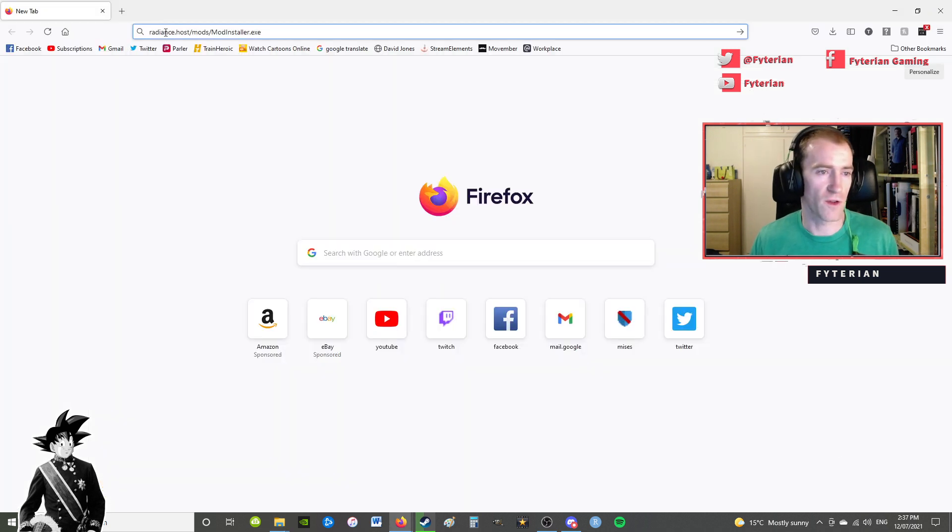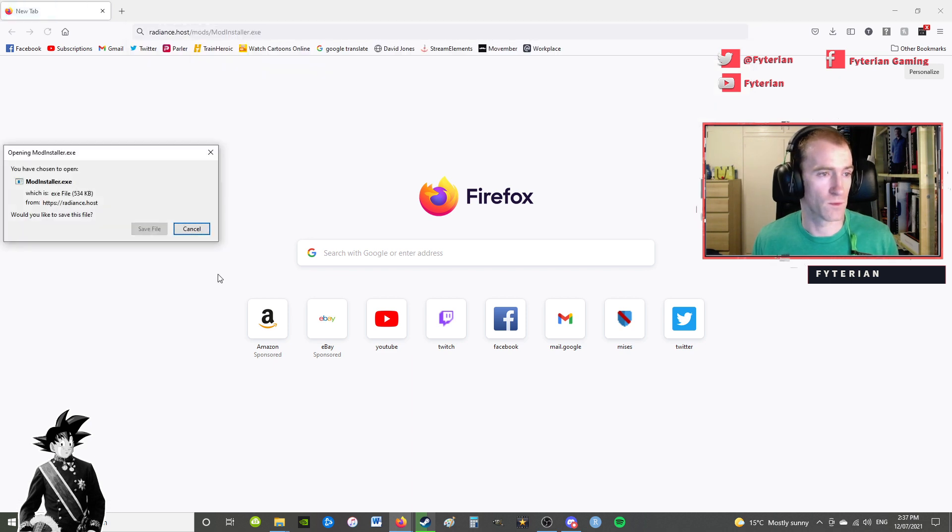Then go to this address: radiance.host/mods/ModInstaller.exe — I'll put this in the description of the video. Save the file.